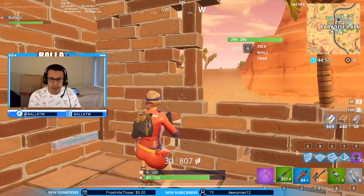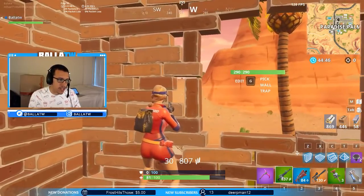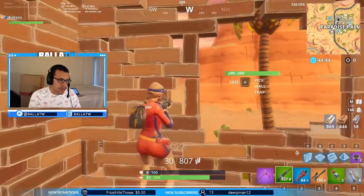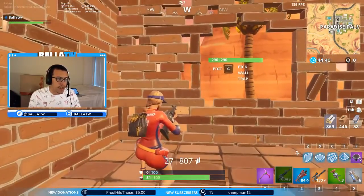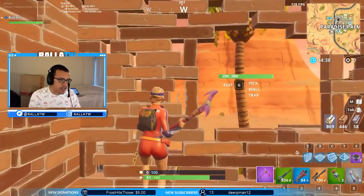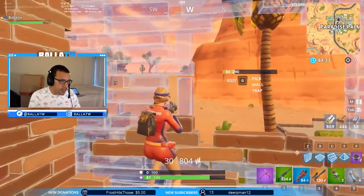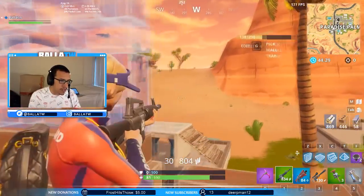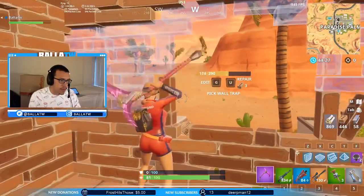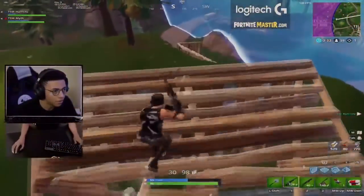I wanted to show you how he used the window as a kind of mirror window, like in Rainbow Six. You can use this piece right here as a mirror window peek — you can see where they are and already have your pre-fire aim ready. He took that to another level: while the build is going up, you can see better and the pre-fire is already lined up. You can mirror window peek from all the way over there.